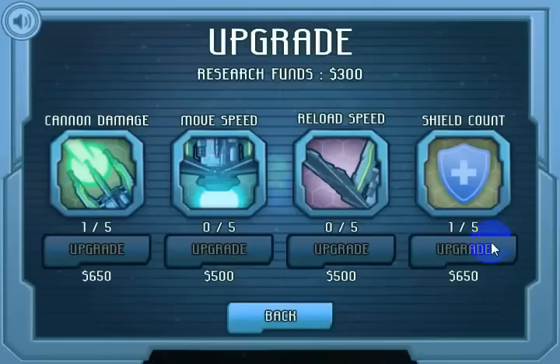When you first start out, all the upgrades will be $500 a piece. I've already bought the Cannon Damage and the Shield Count, and now the price is a little bit more expensive — as you buy upgrades they become a little bit more expensive each time. The ones I like are the Cannon Damage, the Move Speed, and the Shield Count. I don't really use the Reload Speed much, but at later levels that may really help you out. The Cannon Damage gives you a more powerful cannon, the Move Speed allows your cannon to move faster around the world, the Reload Speed allows you to fire quicker, and the Shield Count allows you to have more enemies reach the Earth.